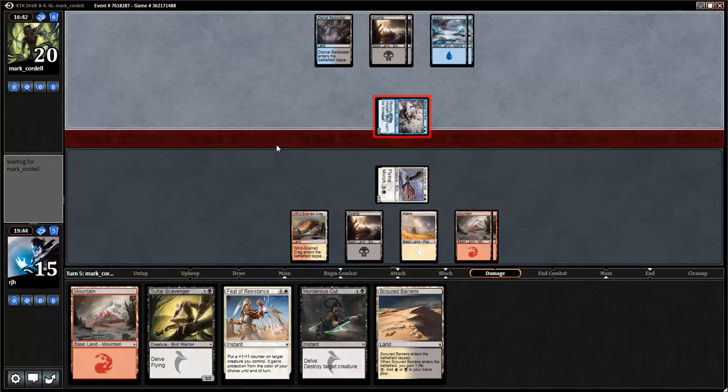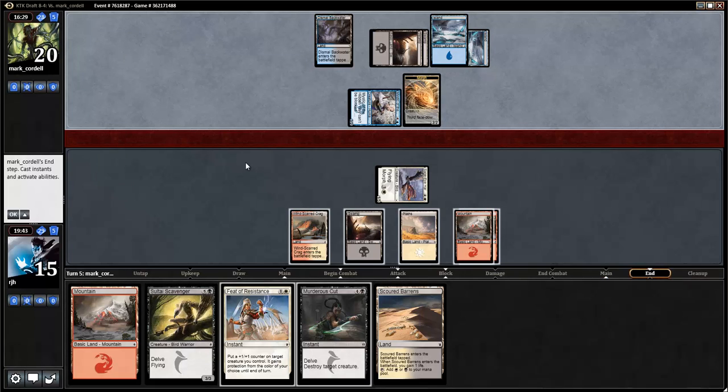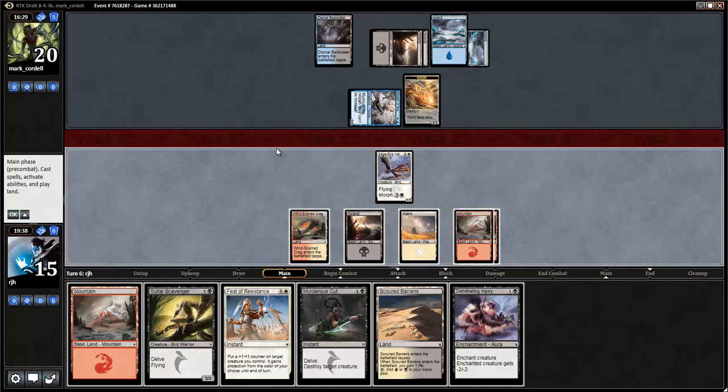Opponent's stuck on only two colors at the moment. I wish my deck had a little more action so I could be abusing that. Another morph here. Do I just use up my mana to take out the morph? No, I'm going to be greedy. I think I need to be — I'm glad I was greedy. We'll take out the guy we know is bad, leave up our Feet of Resistance, and hang on to our Sage Eye Harrier since we're a little bit behind.